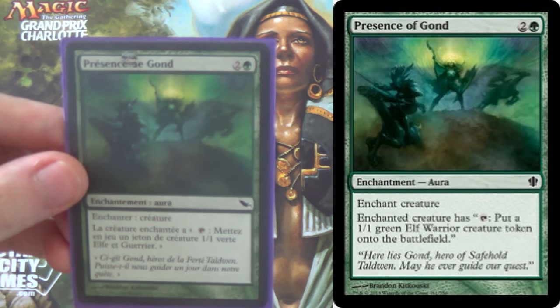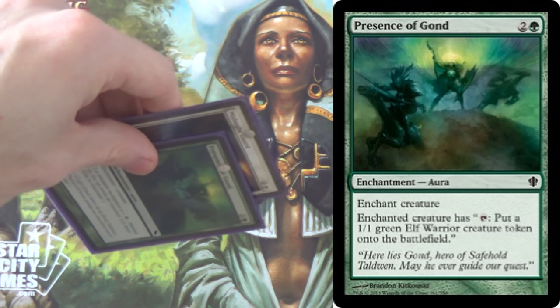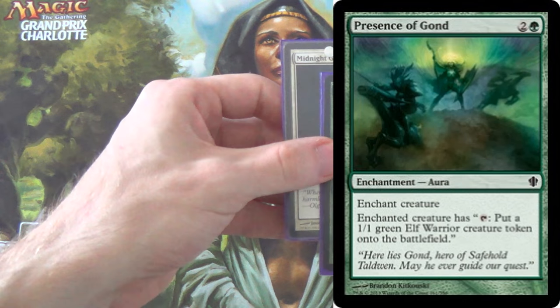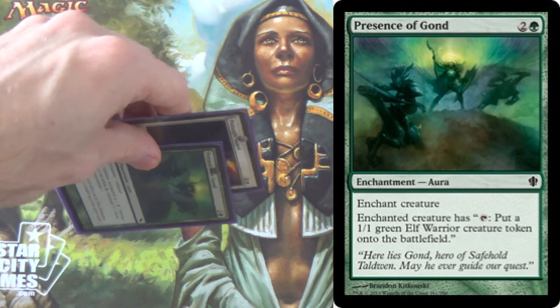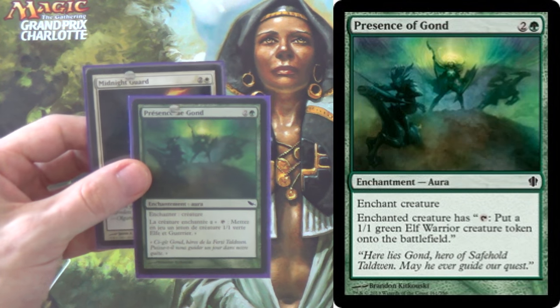Presence of God enchants a creature — Midnight Guard — and you can use its ability to tap and create a 1/1 Green Elf Warrior token. Since a creature has entered the battlefield, it untaps Midnight Guard, and you see where this is going. Think Splinter Twin — that's basically what this is.